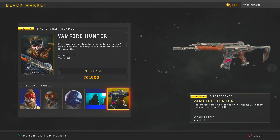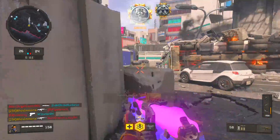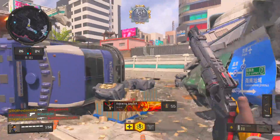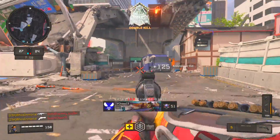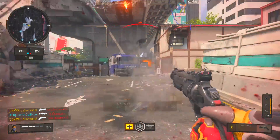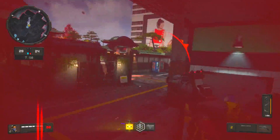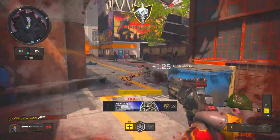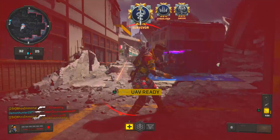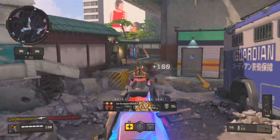Keep in mind, this is a Mastercraft variant so it is only available for the Vapor, unlike reactive camos which are available universally. You can only use this on the Vapor, but it's a really good looking camo. It should also be noted that the Vampire Hunter bundle is actually 500 COD points cheaper than the Valkyrie Paladin bundle, which was also teased in the Operation Absolute Zero trailer. Granted, the Valkyrie bundle also featured a specialist outfit whereas the Vampire Hunter bundle does not.